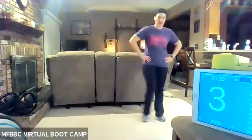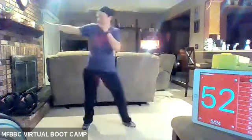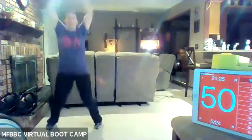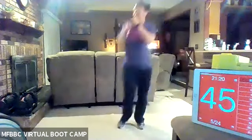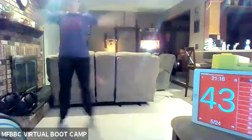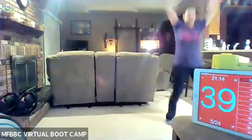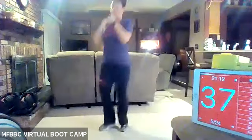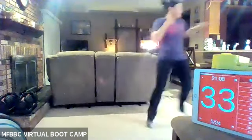We're going to do one jack to three moving jabs to the right, and then we'll go the other way. Here we go — give me one jack, and then you're advancing that jab to the right. One jack, jab it to the left. Keep your arm up at shoulder level. So it's jack, jab, two, three, jack, jab, two, three. Good, staying light on those feet.